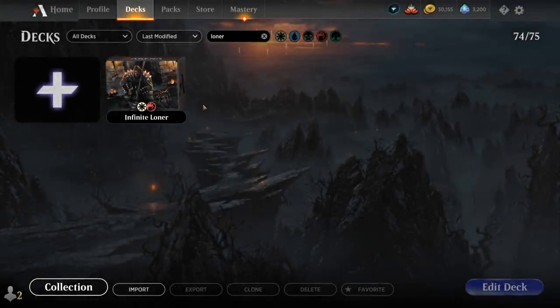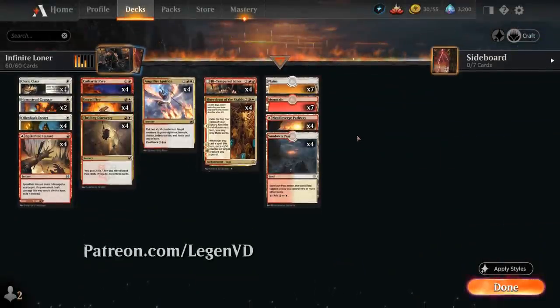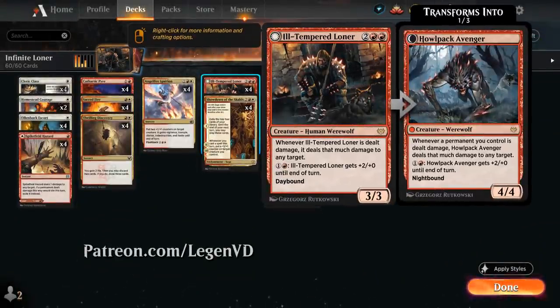Hello and welcome to another Standard gameplay video. Today we're taking a look at a red-white infinite combo deck as voted on by my supporters on Patreon, featuring the full playset of Ill-Tempered Loner from Crimson Vow.